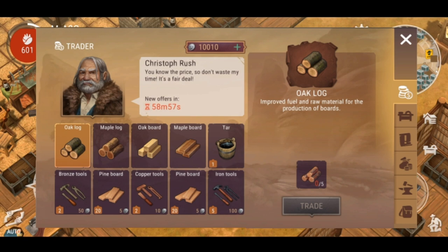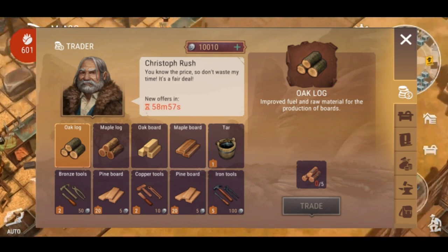The example you're seeing here is five wooden logs there for oak log - and if you click along the lines it'll expose what we can trade to get that specific item. It looks like it's only just one of each, as you can see with the little marker on the bottom left-hand corner. So for example, the tar, you can only get one tar before the new offers reset. And then if you look at the bottom line there, you've got the bronze tools, pine boards, a full stack of copper tools, and the iron tools as well.